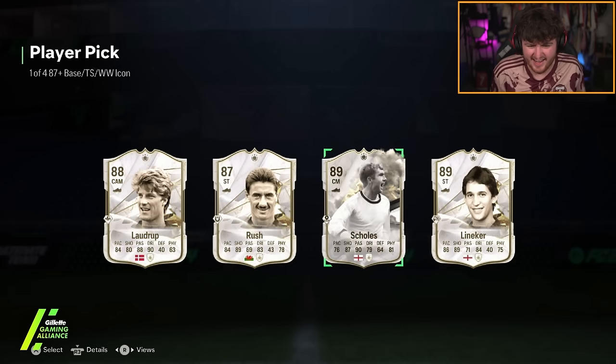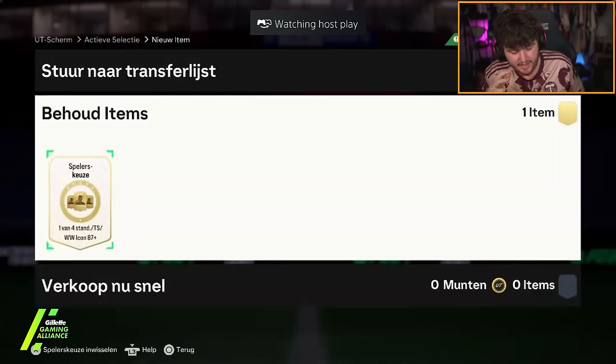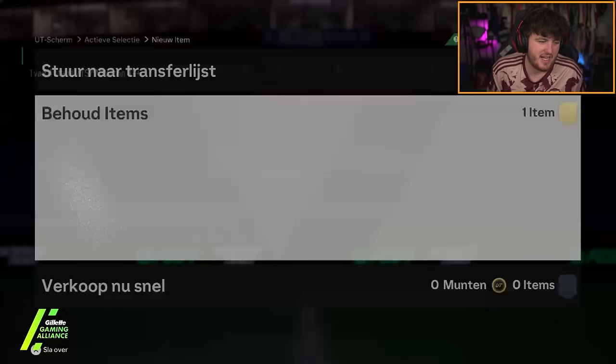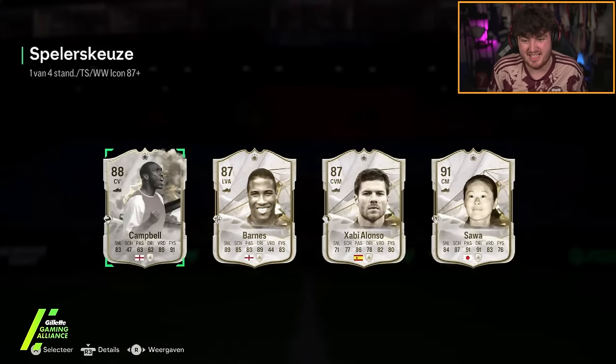Thunderstruck toe eater — let's freaking go! That's a dub ski. My boy Twan's icon pick here we go — EA, can we get a good icon for the first time today? Cantona is good but it's not a Future Stars Cantona, is it? Campbell — Sao is not bad actually.